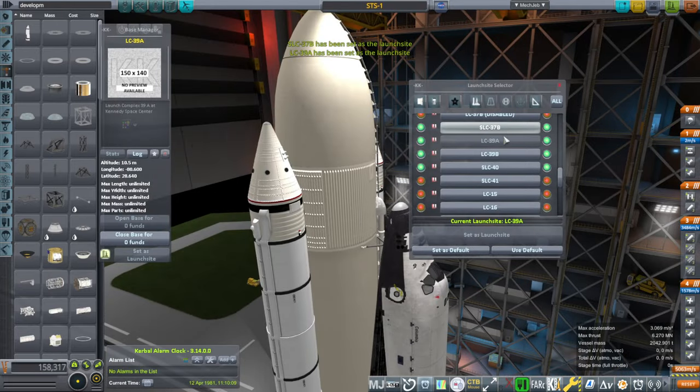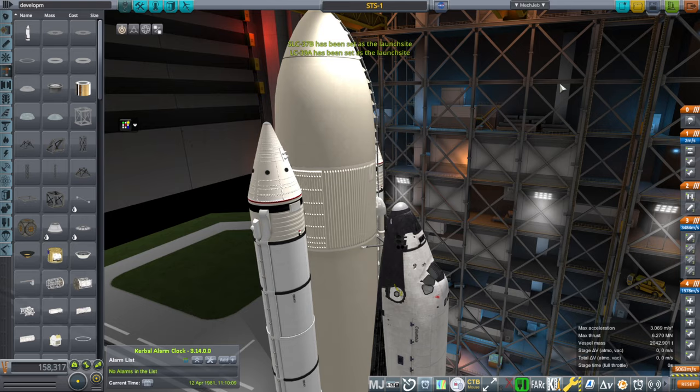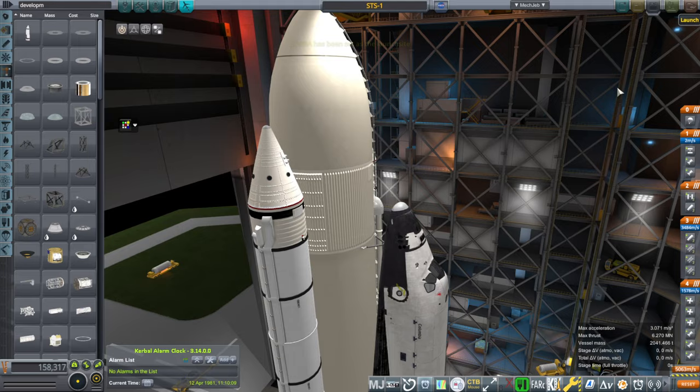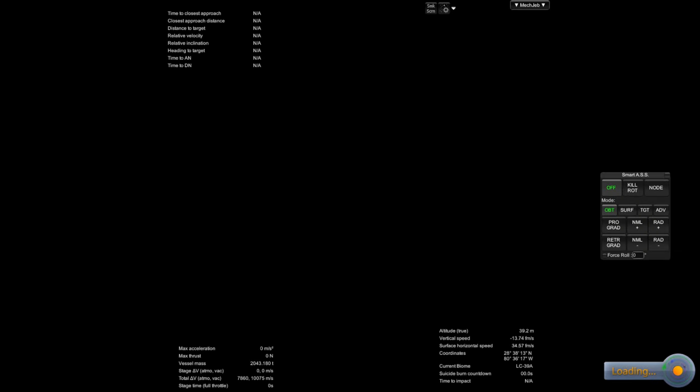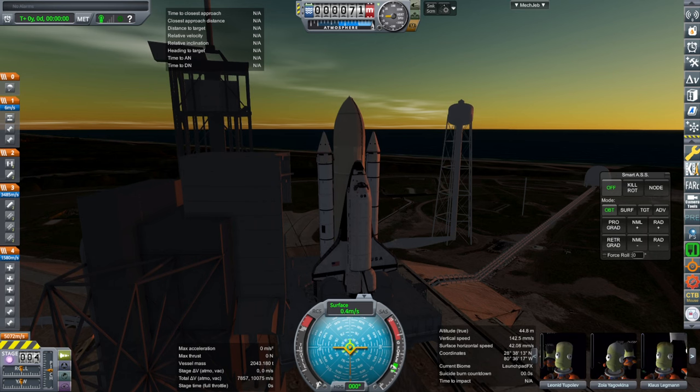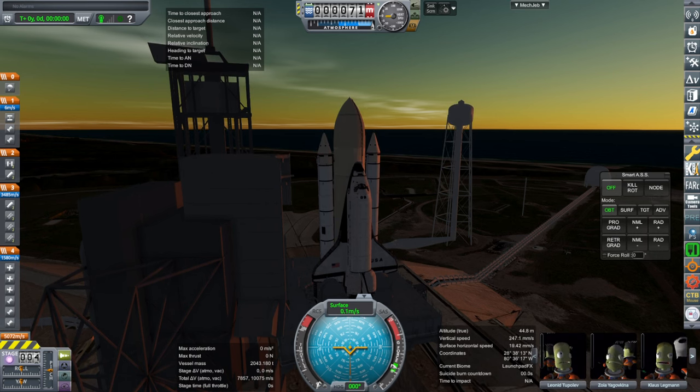The launch site is, of course, Pad 39A, if you're using Cape Canaveral HD. I've got extra scenery at it from Real Launch Sites. I have set the launch script to an apoapsis of 246. The cutoff altitude I was told to keep the same for this particular launch script — it's at 112, even though they cut off at 118. The inclination is 40.3 for the mission.